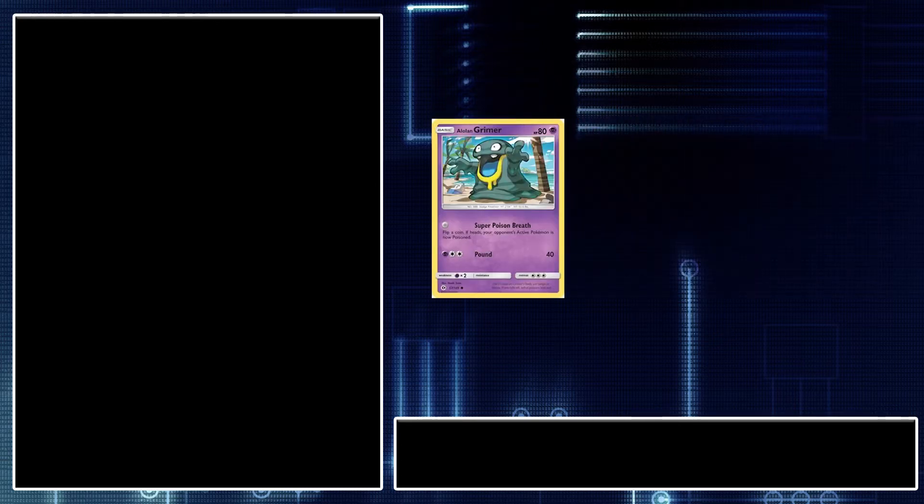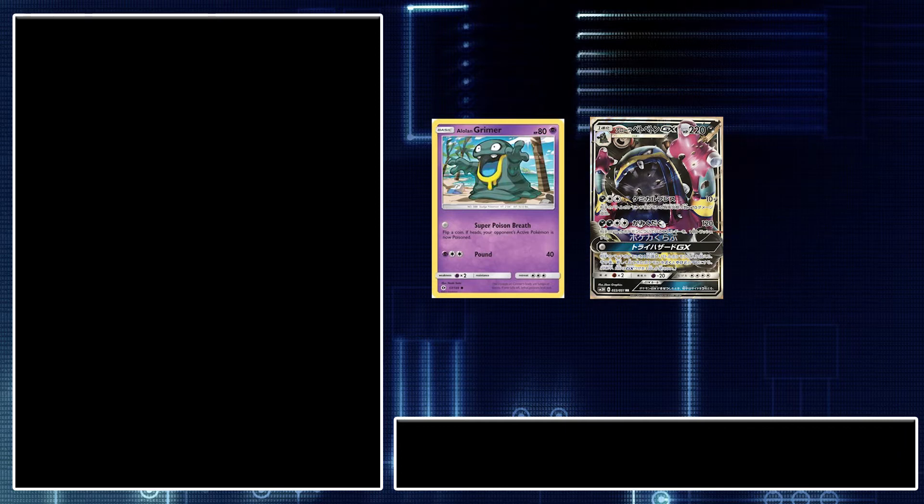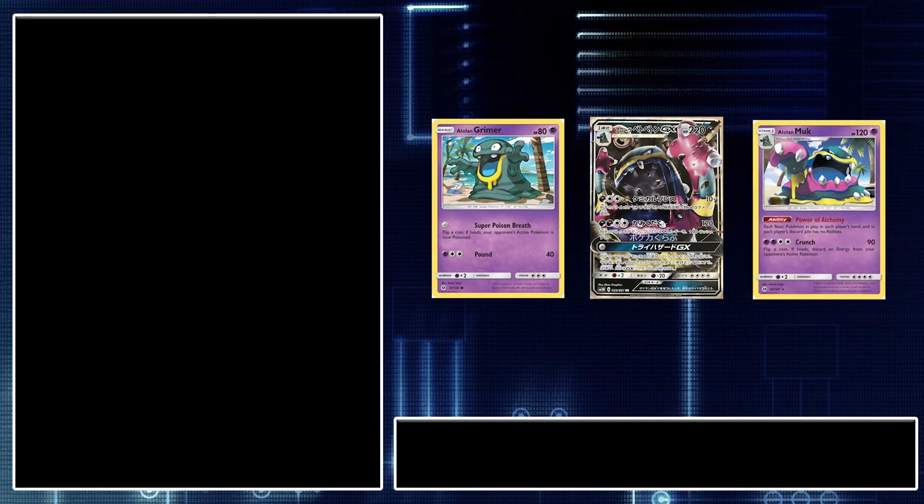First, we must remember that too many Pokémon can be a bad thing, but we need to be able to play Pokémon that can stack special conditions onto your opponent's Pokémon. So we're going to be playing four Alolan Grimer from Burning Shadows, three Alolan Muk GX, and one Alolan Muk from Sun and Moon. Since we are playing Alolan Grimer, why not also play the Alolan Muk that shuts down basic Pokémon's abilities?